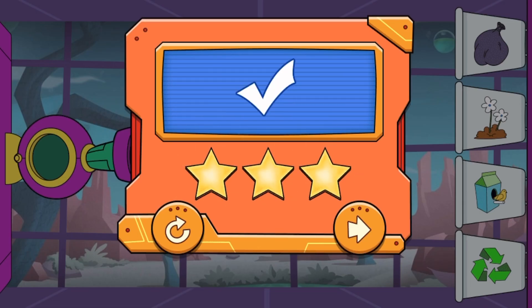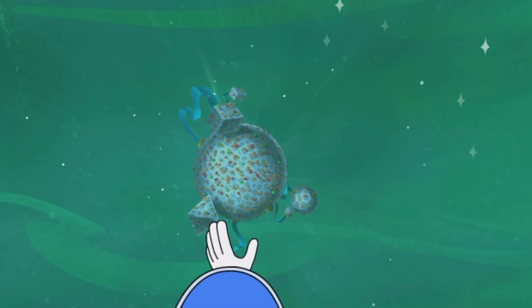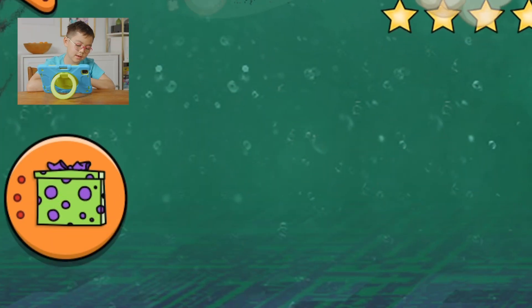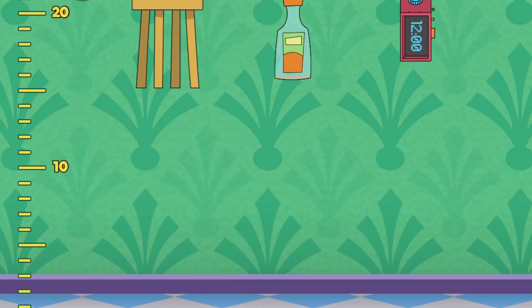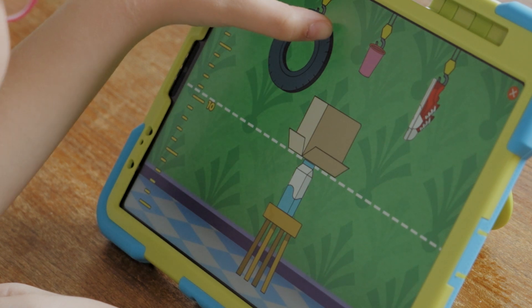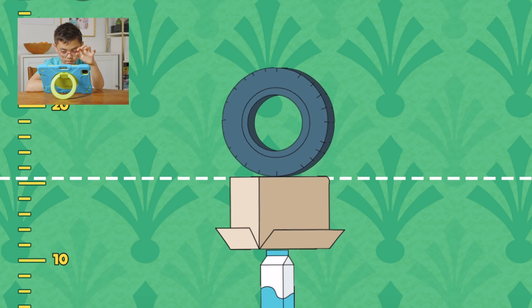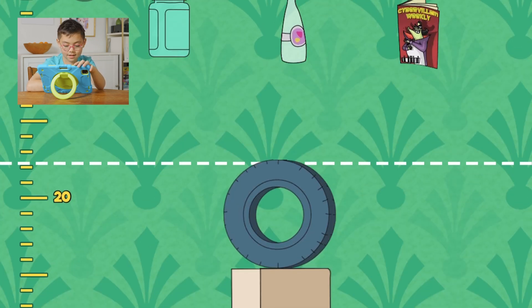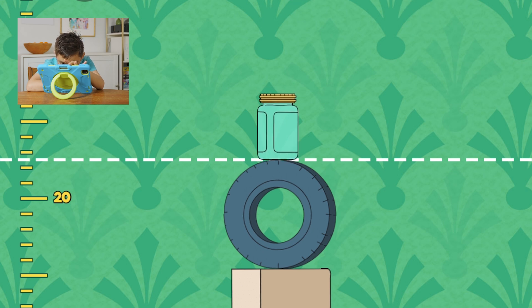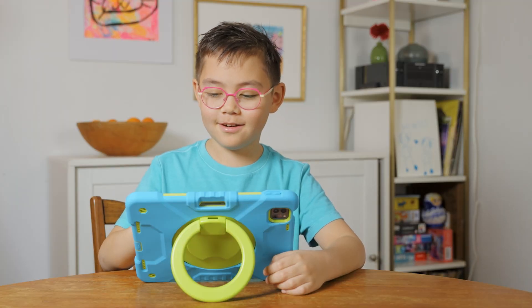You got all the stars! Level two. Awesome job! What's that thing at the bottom? What's that present button? Let's make a present for Motherboard! So you just pile stuff on top of it. I'm going to do a tire, assuming it doesn't fall off. It did not fall off. This is getting harder. It just exploded. The other one just exploded off the screen. That's funny.